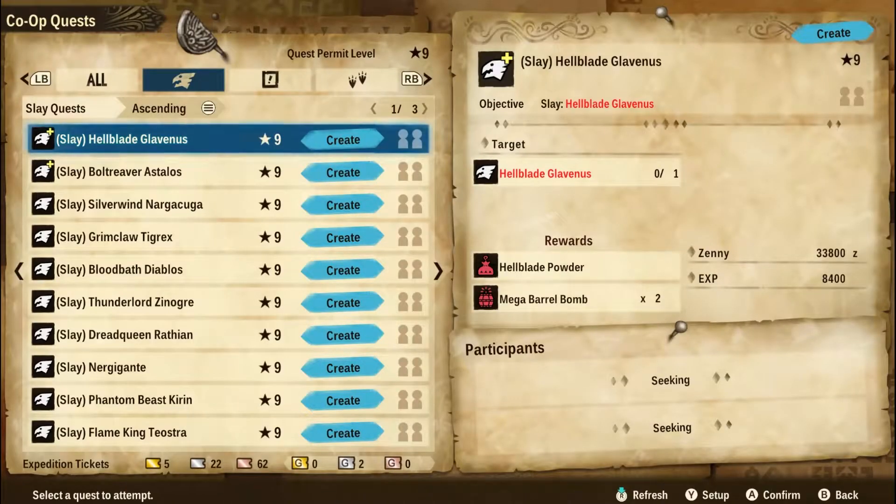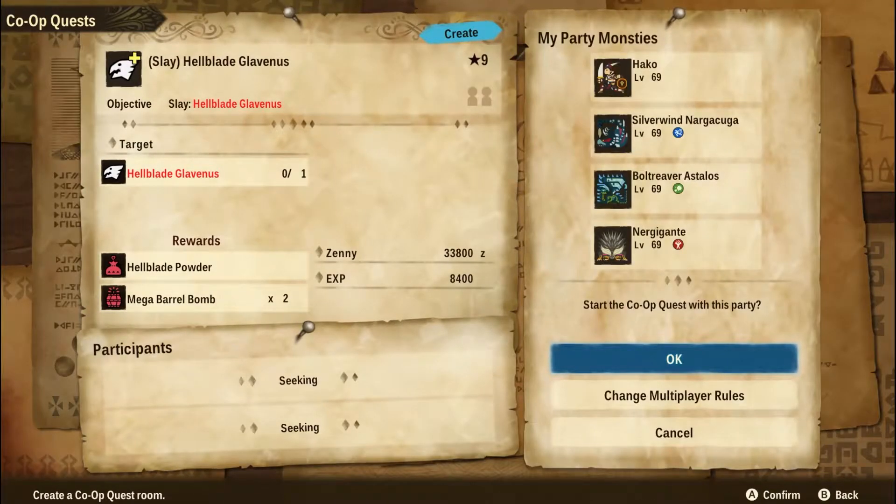Another way you can farm him is through the online co-op quest called Slay Hellblade Glavinus, but this quest is the hardest in terms of boss strength — it is a nine-star quest. The plus side is that it guarantees the monster part Hellblade Powder as a quest reward, which counts as 10 points for crafting. You could potentially get two of those in one run since you get one for killing him and one for completing the quest. The downside is that you hardly ever get rainbow eggs since it doesn't require any tickets, so this method is more for those who want to farm armor and weapons.